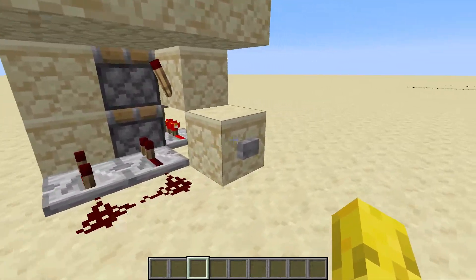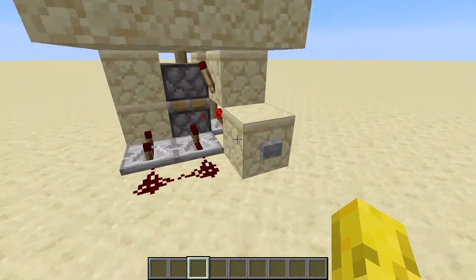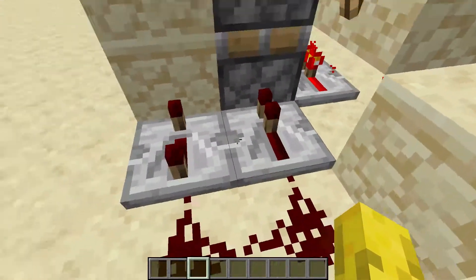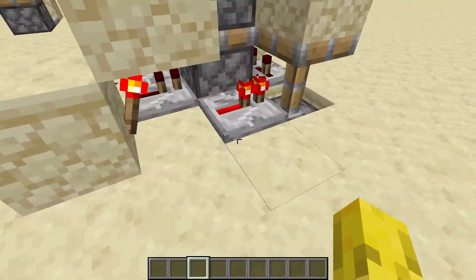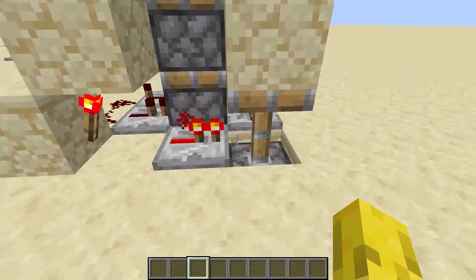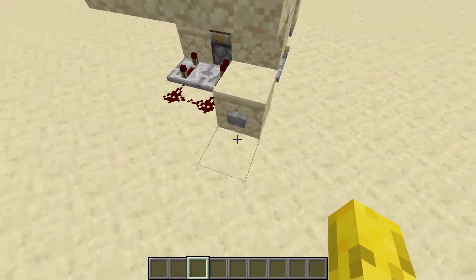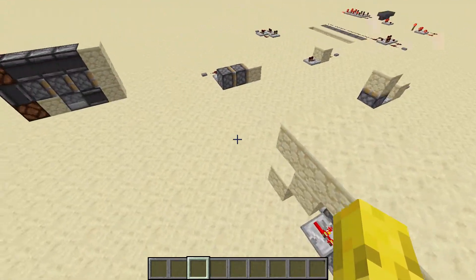This is another double piston extender, but this time it goes up. It's a bit more complicated, but still fairly simple. You need two repeaters here — one on three ticks and one on a normal repeat. You need a redstone torch here that will turn off when you press the button, turning off this monostable circuit, then it leads into a two-tick delay, then a bit of redstone that powers the piston. So when you press the button, this piston extender will extend.